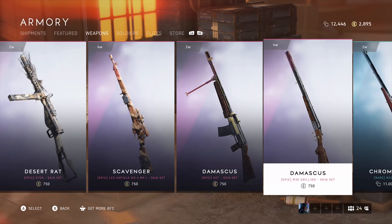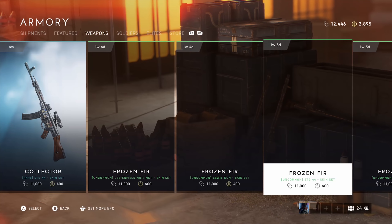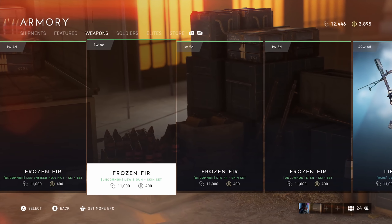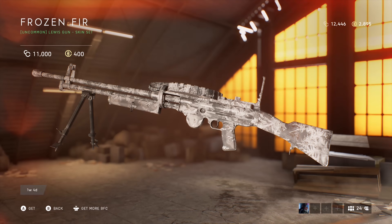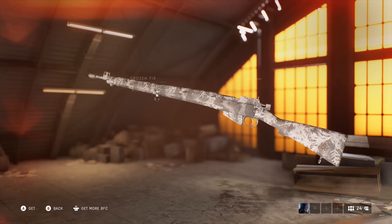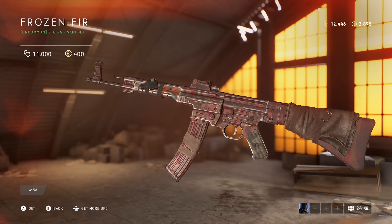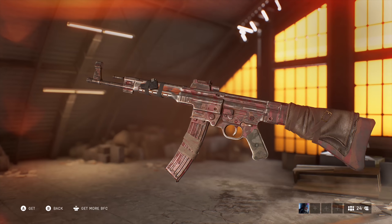Also thanks to Kaiser Red over on Reddit, we caught some other items too, like these frozen fear skins — no idea what it means. But it is weird, because most skins are snowy and white, but the STG is in red. Curious, to say the least.